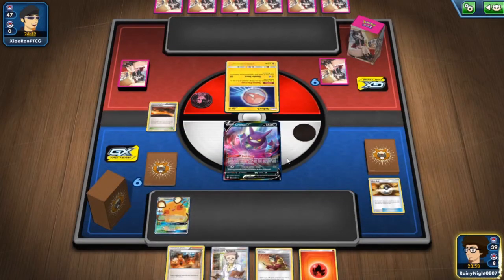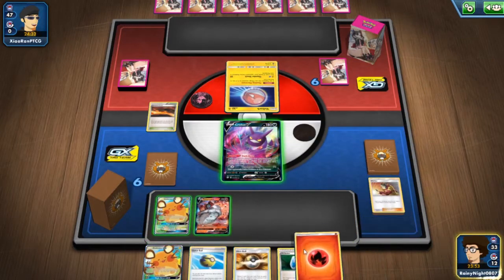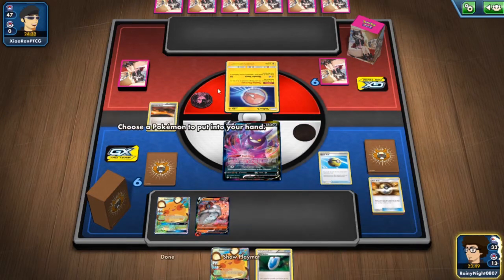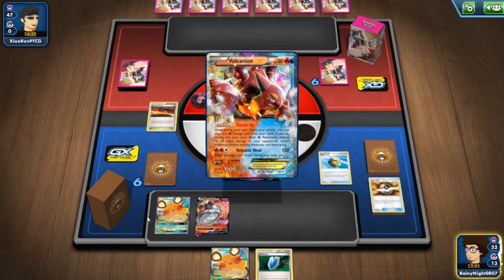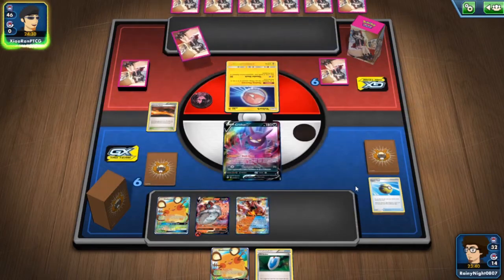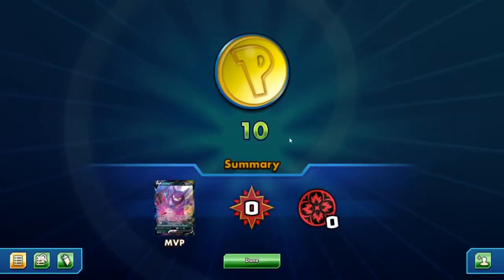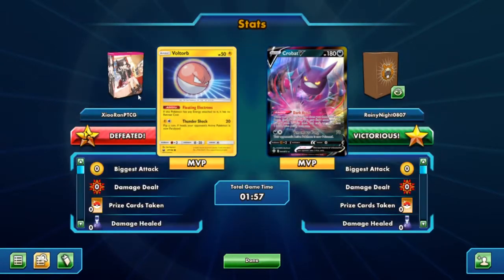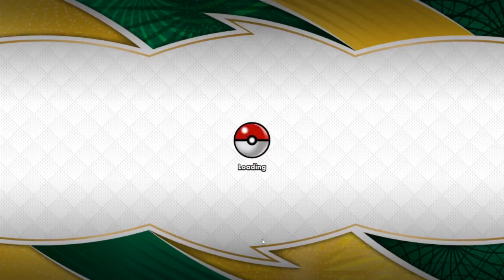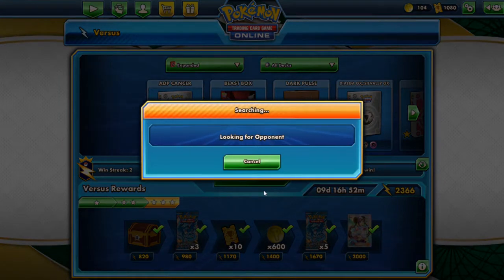We still have four VS Seekers in the deck to get those back. Electrode GX will try to put energy onto the Mule Copy Giratinas. GGN - they discard two of my Pokemon and then there's game. Hopefully that gives you some information about the world of expanded. Let's move to another match - so far we have two wins already with the deck.